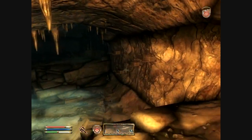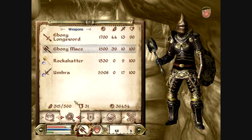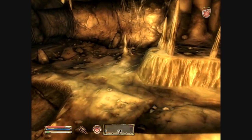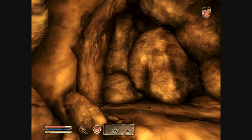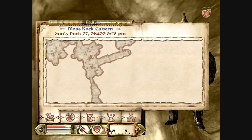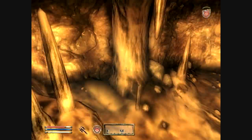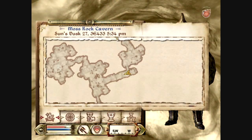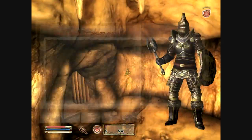Wow, I made that jump. Let's see — our acrobatics is at 60, so it's been getting quite a lot of experience since I've been jumping all over the place. Everything is going pretty much the way that I wanted it to in this LP so far. However, we need to get out of this dungeon and complete the mini side quest that I just finished. The reason I say mini side quest is because that was a much shorter side quest than I was thinking this was going to be.